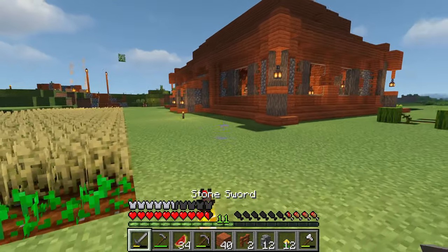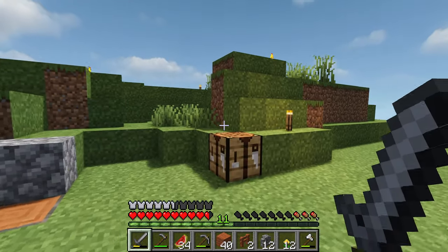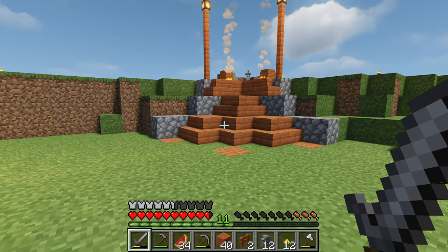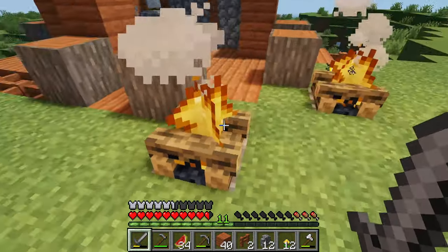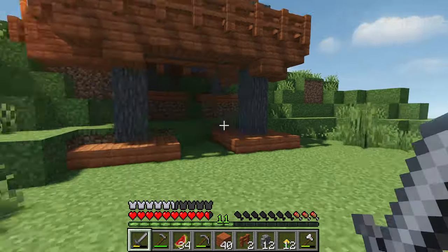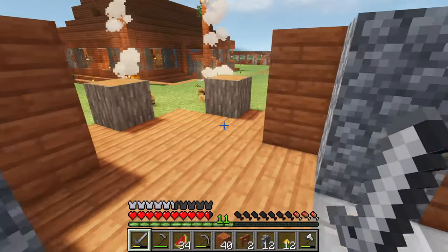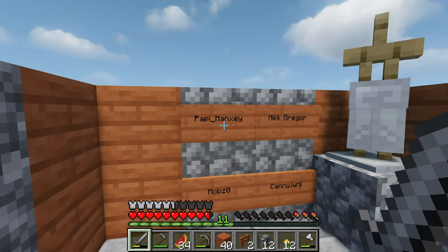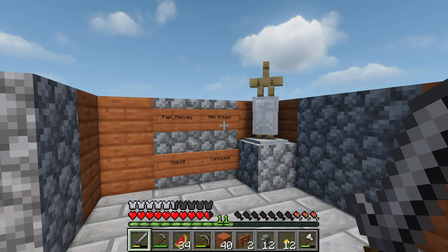One of the things I wanted to show you this episode is something I've built just up there. Originally there used to be a little wall where anyone that commented on the videos would go, but it felt very rubbish so I wanted to make something better. We've got a little campfire structure — it's diagonal — and I'm fairly happy with it. I've already put the people who've contributed on here: mob zero, pappy_manxy, mick gregor, and canny.iwnl — thank you so much guys for leaving a comment.